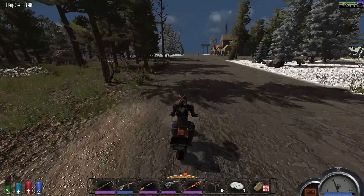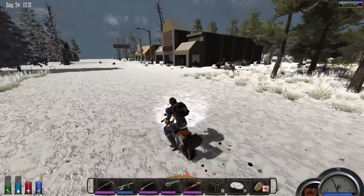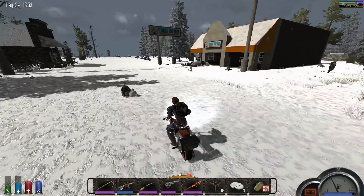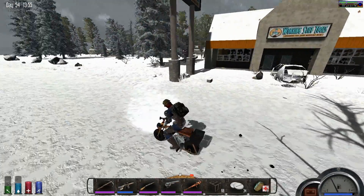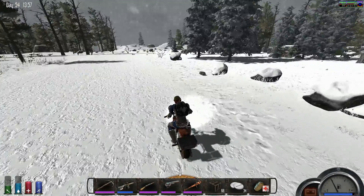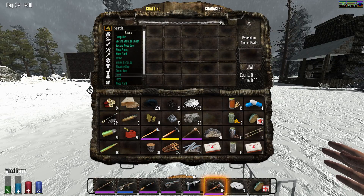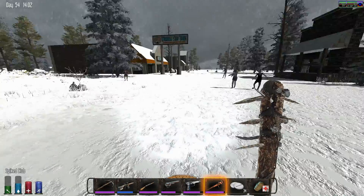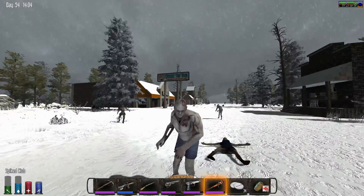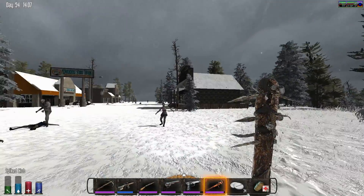As you saw on the map, it wasn't on the map before, now it appears. That's cool - there is a hardware store. We're going to go clear out the hardware store and look for an engine. Let's kill some zombies. Want to make sure nobody's behind me, try to keep them away from the bike.